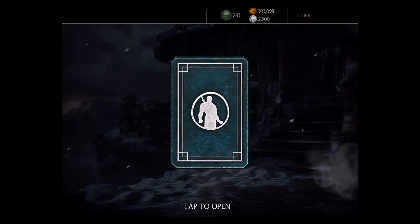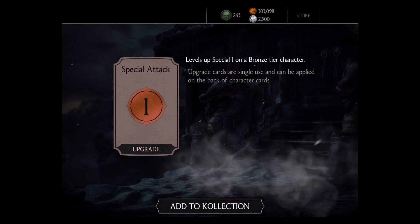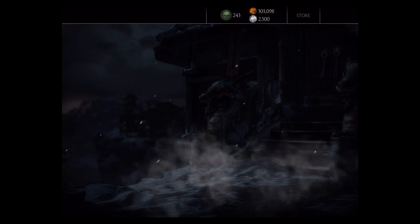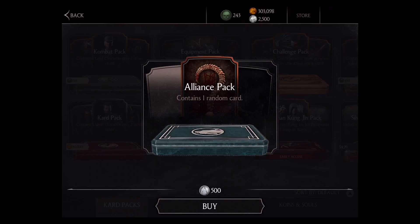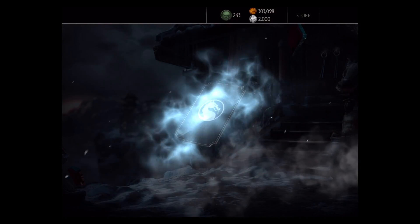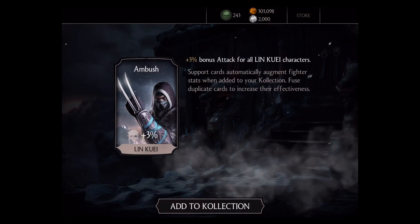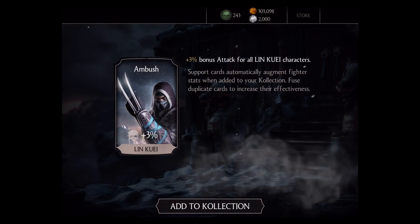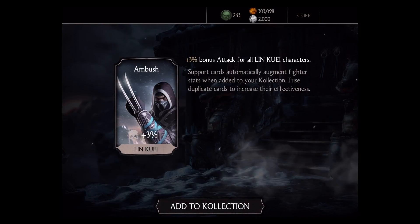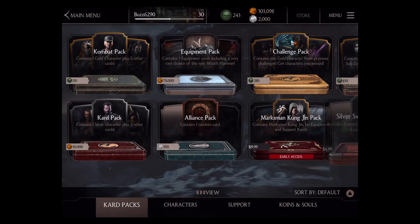Let's go ahead and do another alliance pack opening — the final six. Another bronze tier opening, level one — that one really didn't work out too well. Let's open up another, final five now. Ambush for Lin Kuei — sweet! None of my Lin Kuei characters have any of these bonuses, so that's pretty cool. We'll go ahead and add that. Cool character. Alright, we've got four more to go.